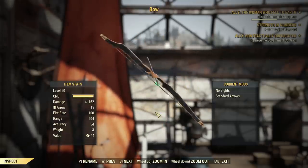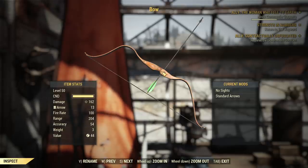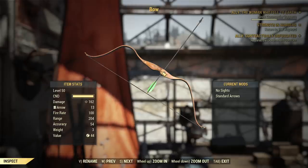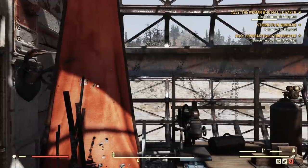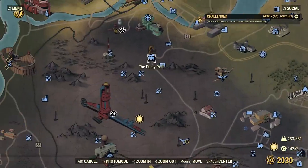Under weapons I have a bow — it's a normal bow, not a legendary one. If you want a legendary bow, you need to have a plan and try your luck with the purveyor. The same applies to compound bows. However, unlike all other new weapons added with Wastelanders, bows are an exception — every other new weapon and armor you cannot get from the purveyor, even if you unlock the plans. But you still need to visit the purveyor.